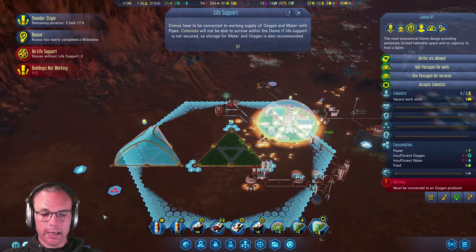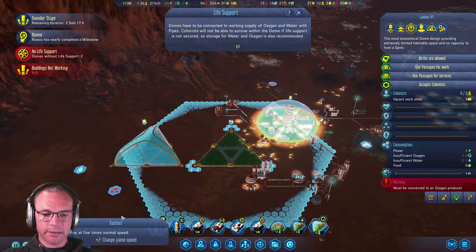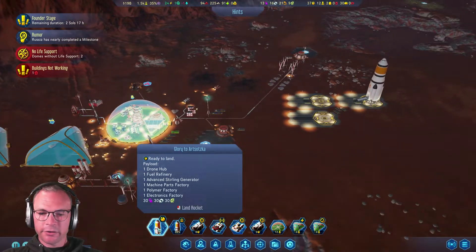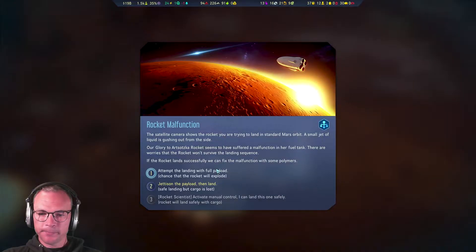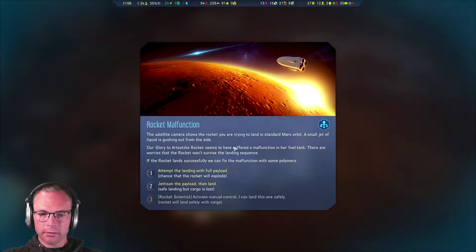Okay cool, so first of all Glory to Astotska is ready to land, so we'll drop her onto pad A over here. The satellite camera shows the rocket we're trying to land is in standard Mars orbit - a small jet of liquid is gushing out the side. Our Glory to Astotska rocket seems to have suffered a malfunction in her fuel tank. There are worries that the rocket won't survive the landing sequence, but if it lands successfully we can fix it with some polymers.